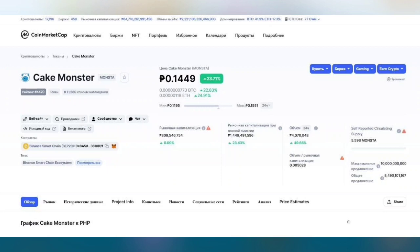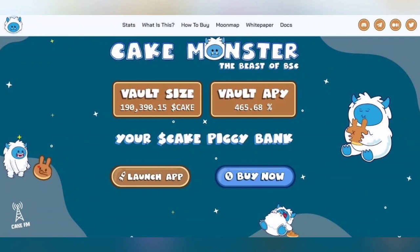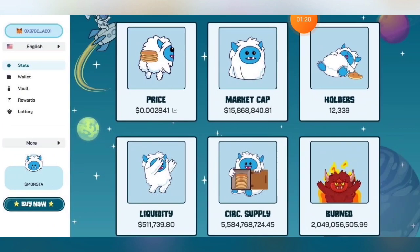You can see on CoinMarketCap that this token is already listed. The price of their token is about 0.14 in Philippine Peso. Now just click their Launch App and you will be directed to the platform.